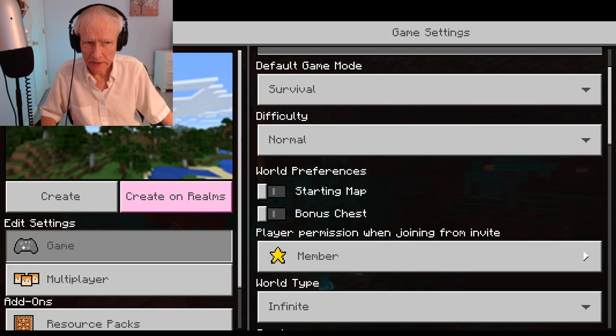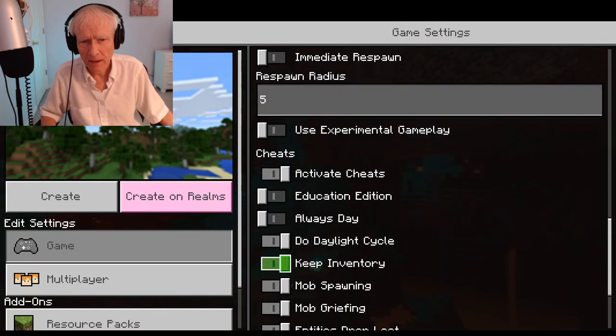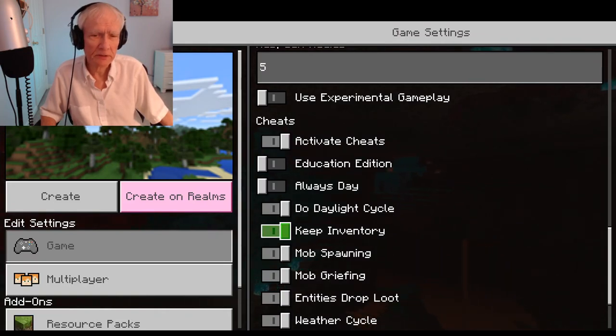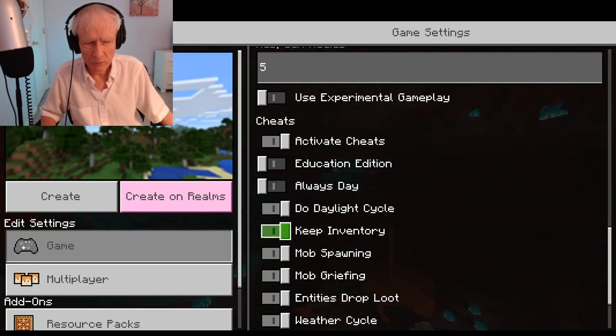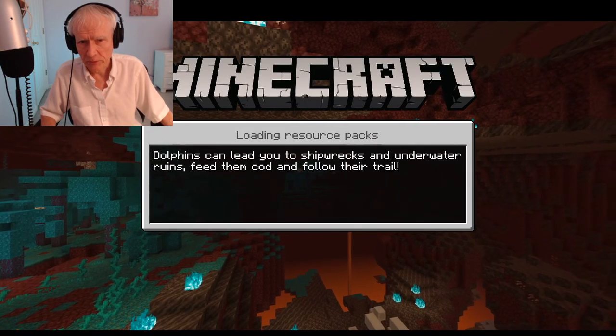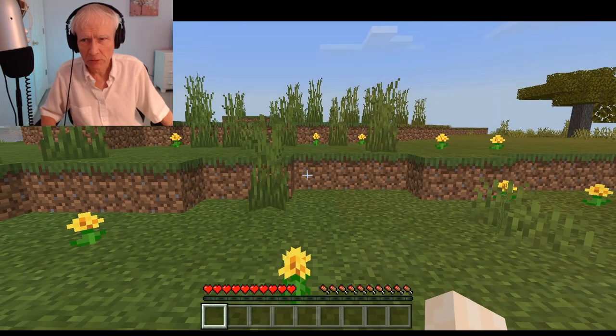I'm going to be playing in normal, even though I've had bad luck surviving there before. I'm going to go to Activate Cheats here. There's a setting I just now turned on — it's called Keep Inventory. I had that turned off before, but now I'm turning it on, and that should mean that I will save my inventory. Even if I get killed, I'll keep my inventory. I'm going to create this world right now and go right to it.